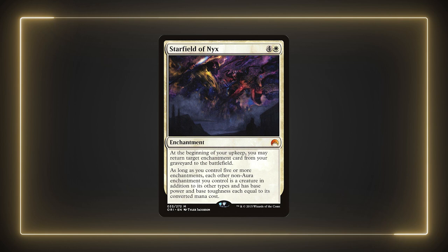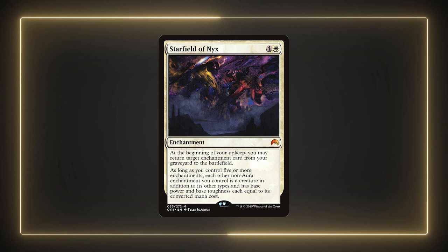Starfield of Nyx is another way to turn all of our enchantments into creatures and can also provide some form of enchantment recursion. I never gave this card a shot, so I'm not sure how effective it would be, but it does fit with Xur's overall game plan. I always liked the pick-and-choose nature of Xur's ability so I could choose what I wanted to keep as an enchantment. Also I'm worried about board wipes completely decimating my board state if I use this card. Let me know how you feel about it in the comments and if you had any luck with it.